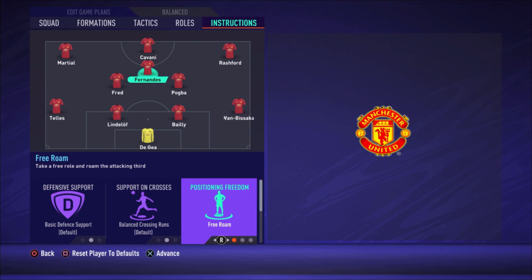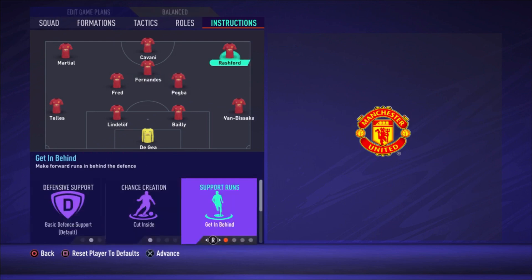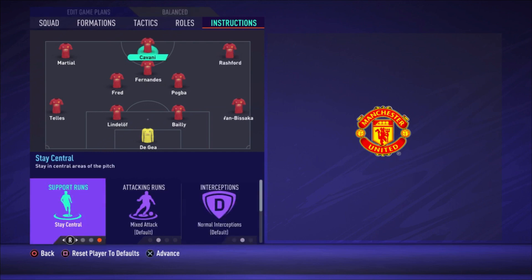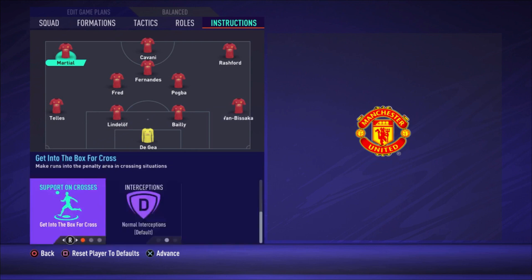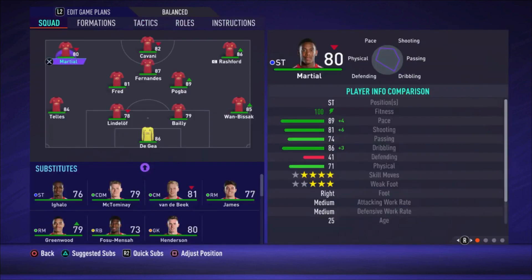For Rashford I changed cut inside, get in behind, and get into the box for the cross — when there's a good opportunity he makes those runs, so watch for them and play through balls. For Cavani I only changed stay central. Martial gets the same as Rashford: cut inside, get in behind, and get into the box for the cross.